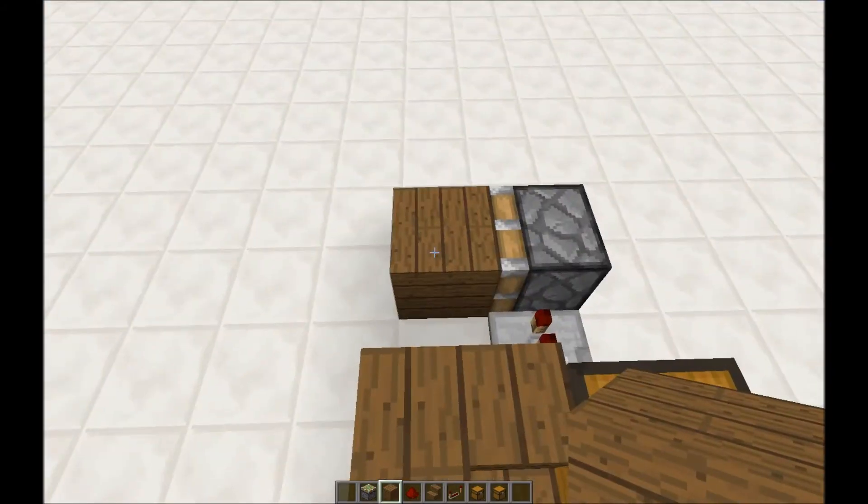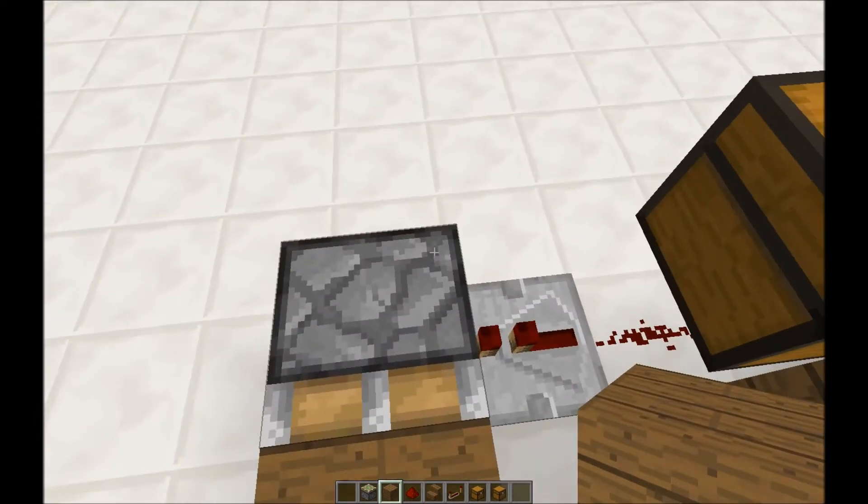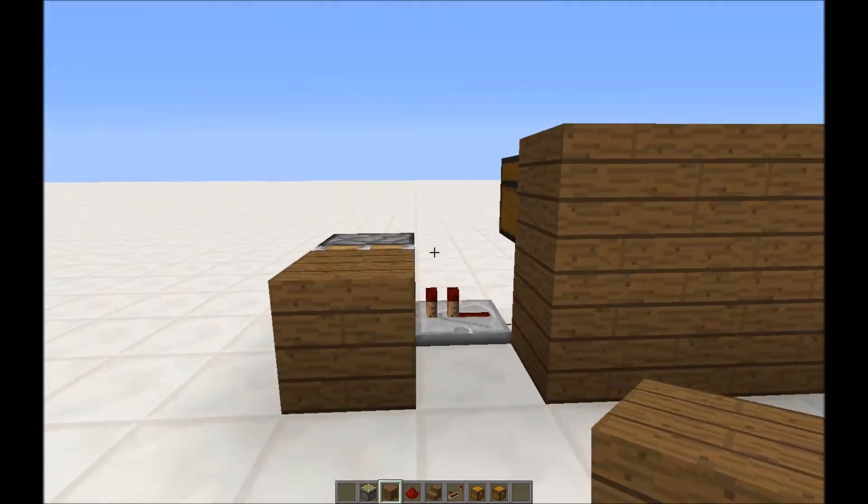I then linked that to a spiral staircase going down into a little area. I'll link the spiral staircase tutorial in the description.